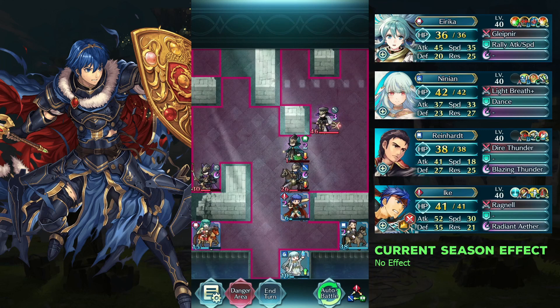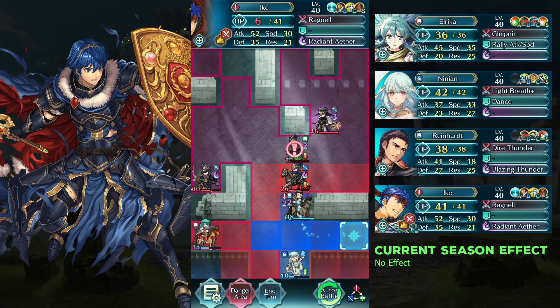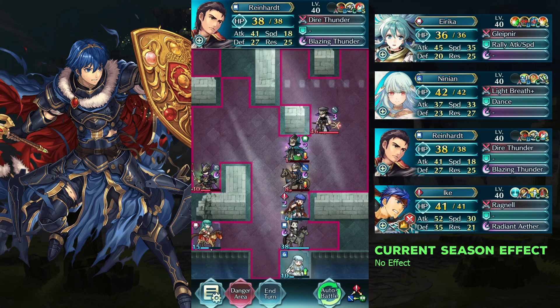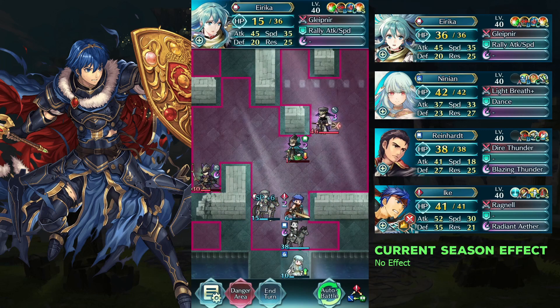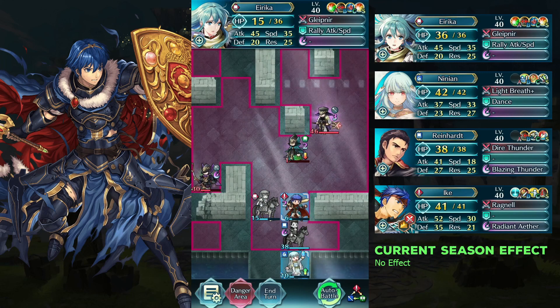Defeat Marth with Ike and move Erika to the left. Defeat the lands cavalier with Wild Heart and Erika. Dance Erika and defeat the green mage with her.